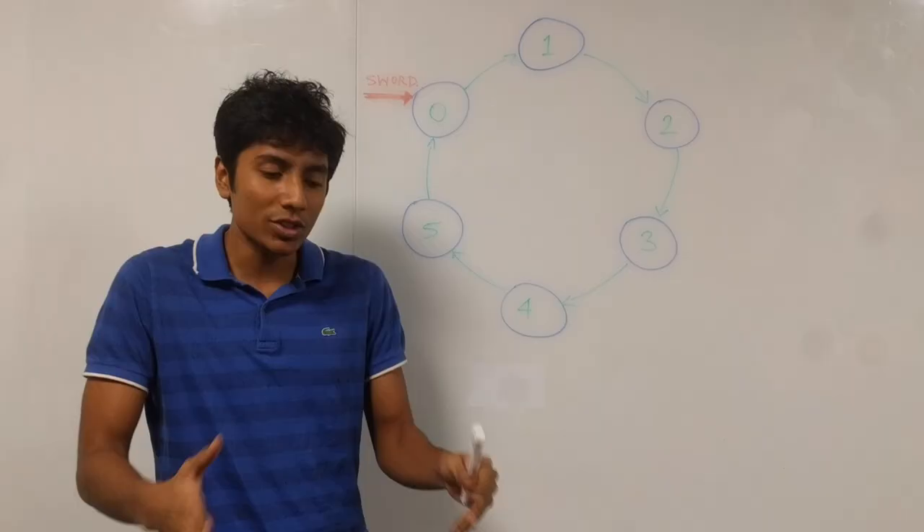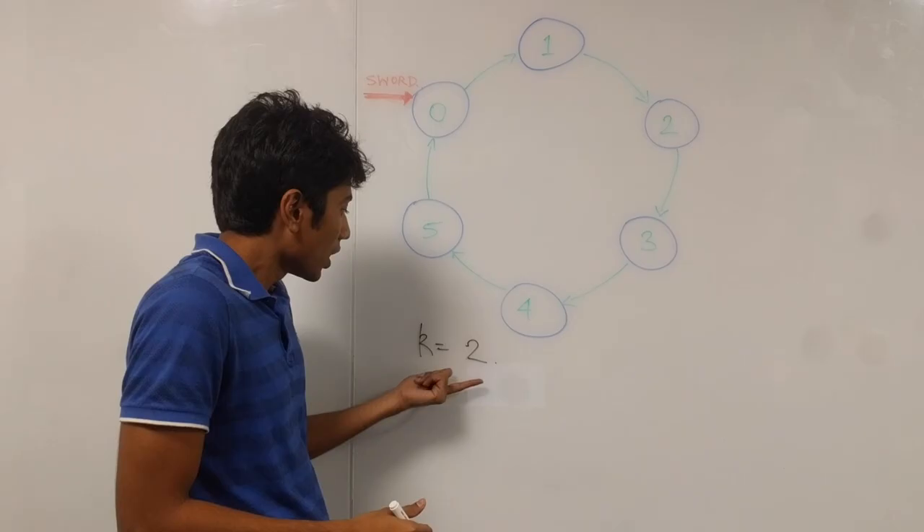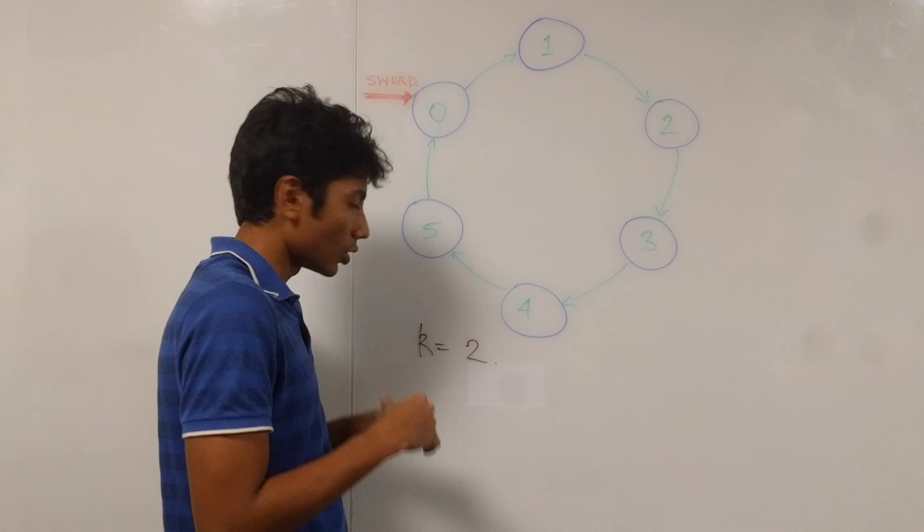You have a number K given to you. In our case, let's take K equal to 2. This is the number of people that you need to skip before you kill someone. Let's just run through the game to understand what's happening.